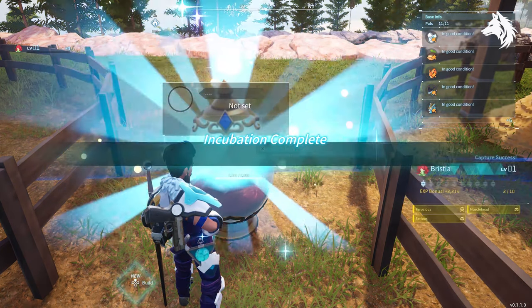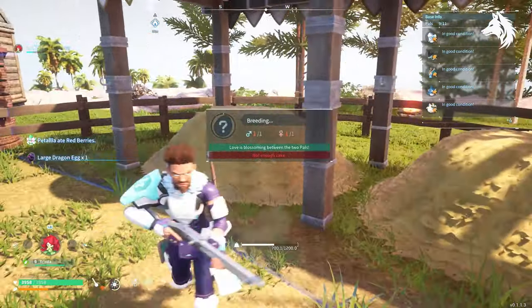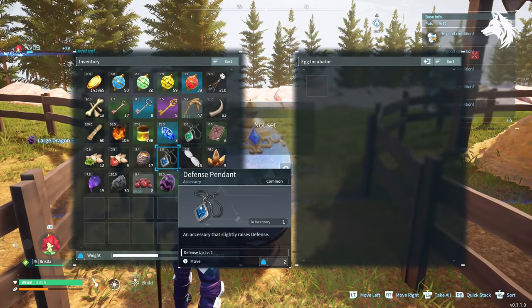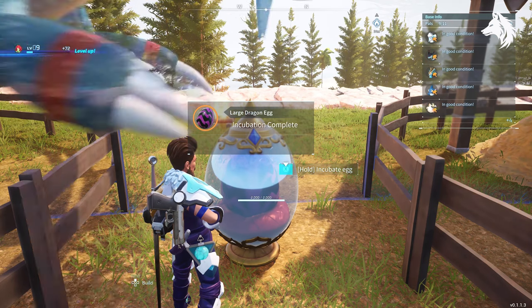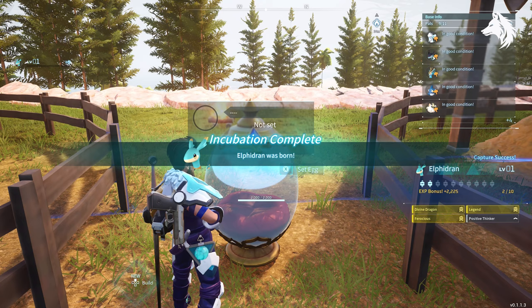Then I bred two other pals together — one with Legend, like a Jetvagon, and one with Muscle Head, like a Fanglope — until the offspring had both Muscle Head and Legend on it. It can take a while; sometimes you need to breed lots of eggs, but usually 30 minutes of breeding should get you a pal with both of the traits that you need.